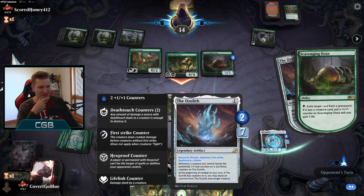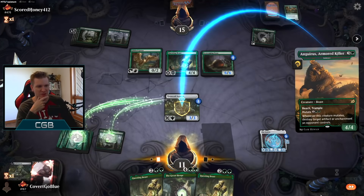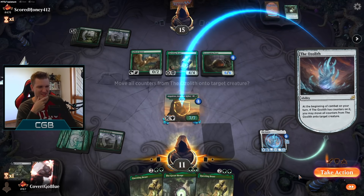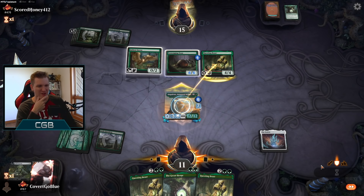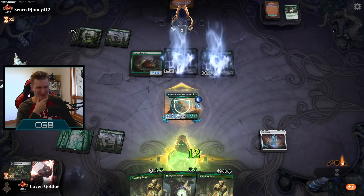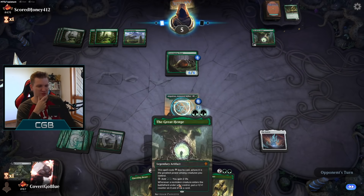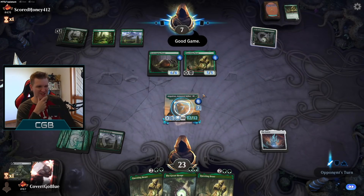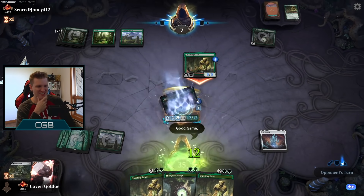It's going to be a hexproof menace vigilance first strike deathtouch lifelink — the first strike goes — and there's trample! There's freaking trample! Baby! Come at me, come at my hexproof Ozolith, come and get it. What you gonna do when the largest most powerful Gemrazer of all comes for you? The only thing missing is double strike. Dubs Henge — if there's one thing I've proven in this video it's how much Henge sucks. There's the GGs — get rekt. Good best-of-three series in actual honesty.